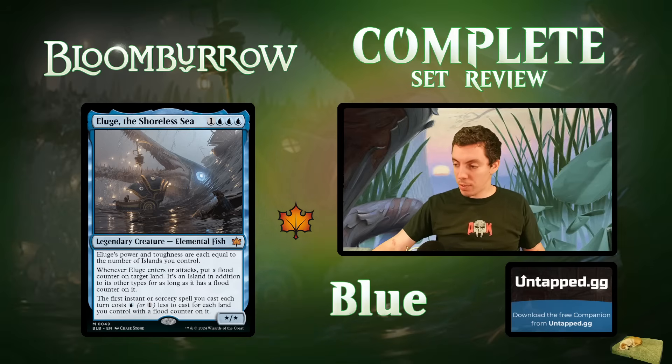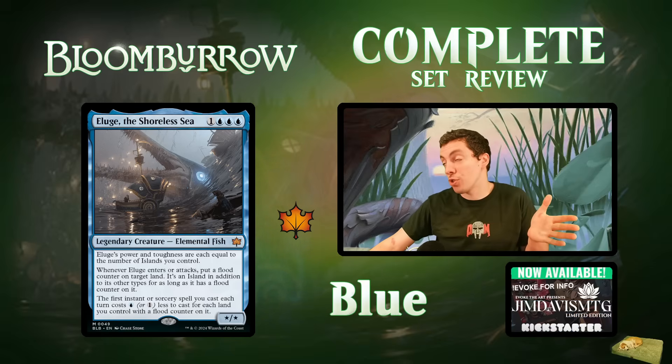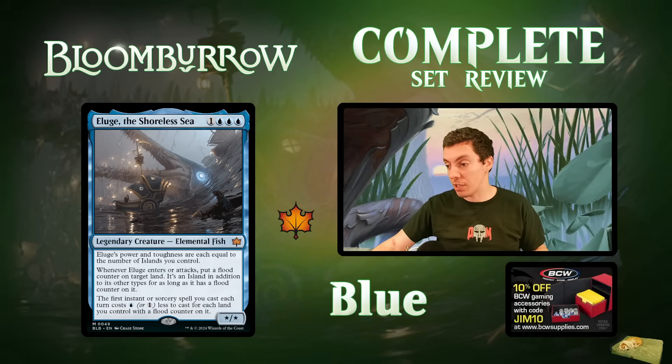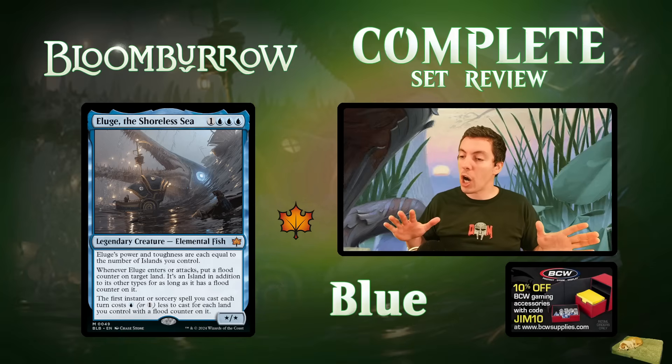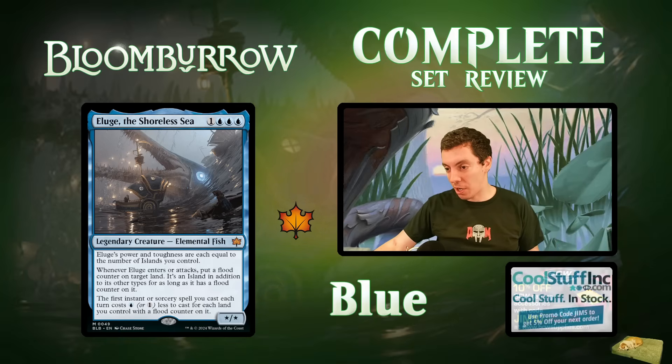There's chat discussion about the cost reduction templating. I was wrong about Edgewalker — that card did reduce colored costs specifically, not generic. So the Eluge templating might work differently than I thought. Still a weird card overall and I'm not entirely sure how it works. Moving on.